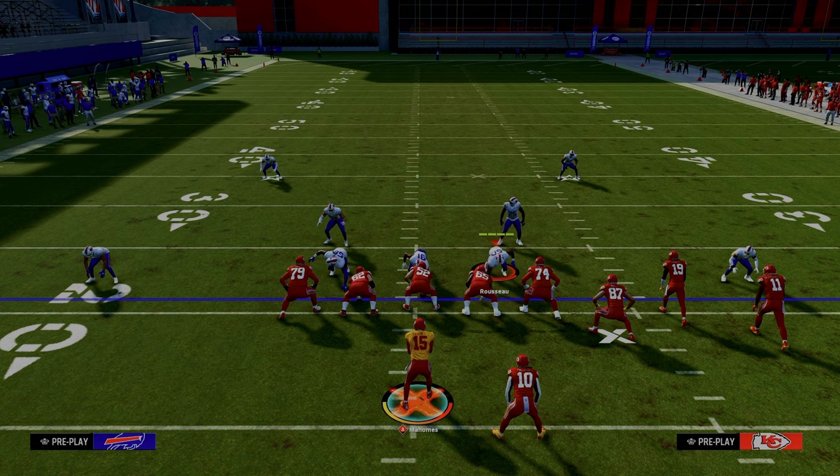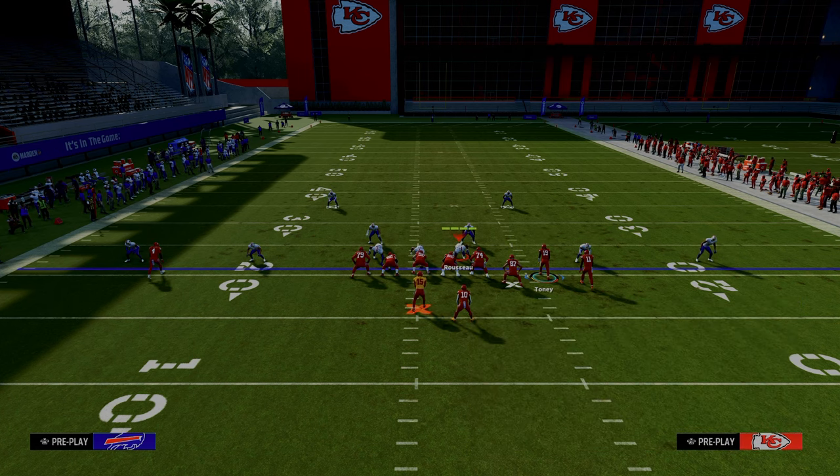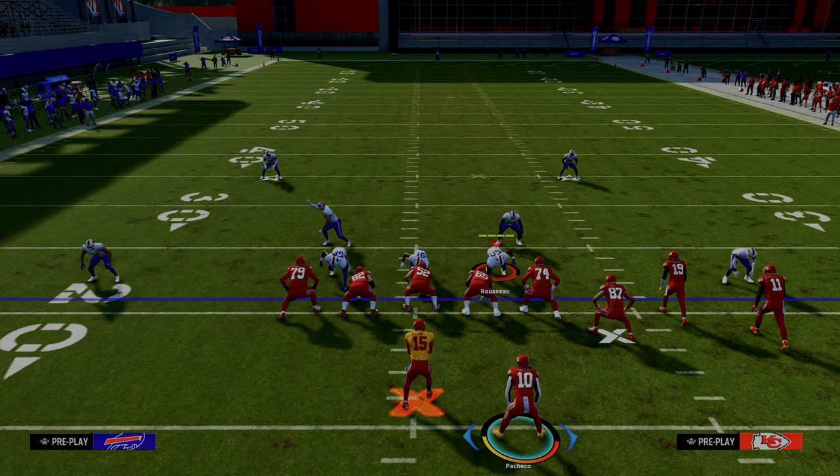The setup for this play is we're going to put our slot receiver on an Apprentice Corner Route. We're going to streak our tight end. And then there are a couple of different options in terms of how you might want to run this play.